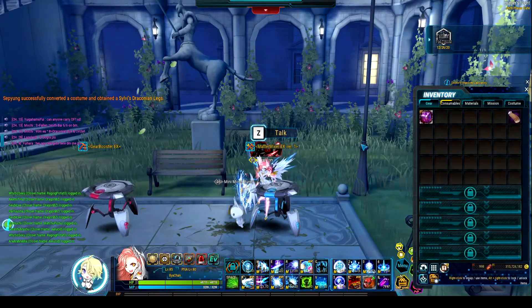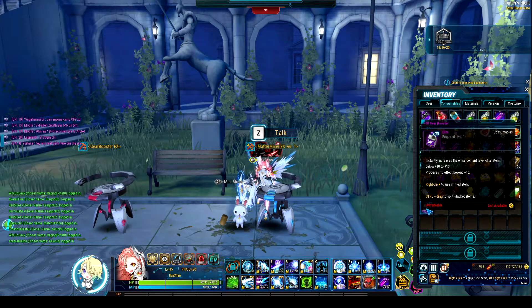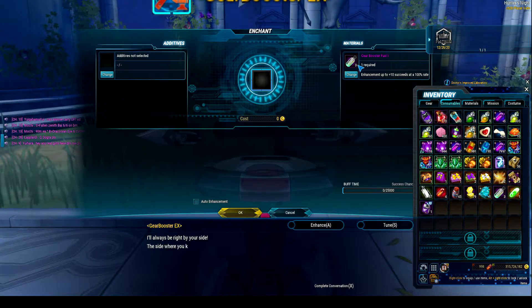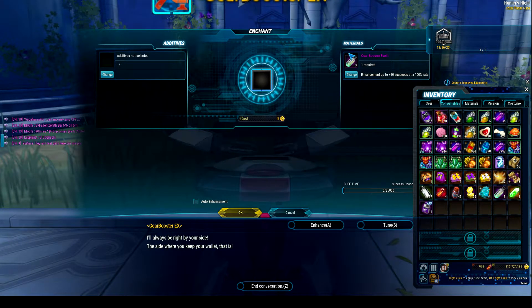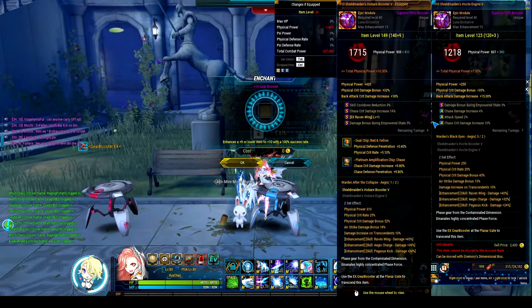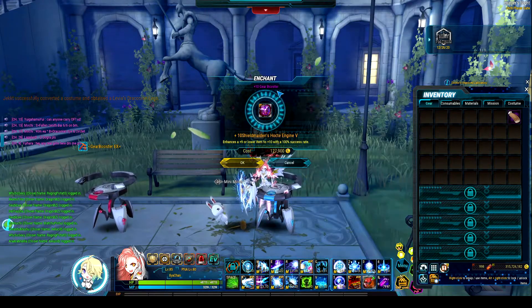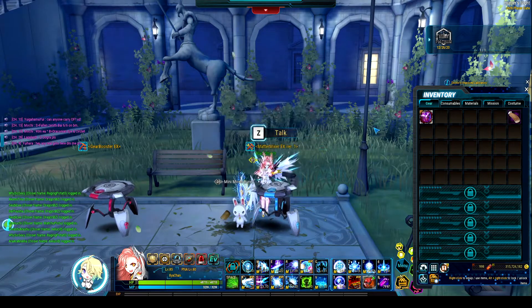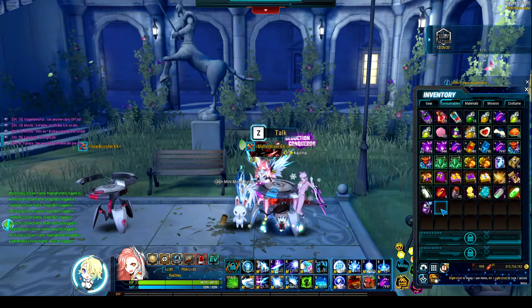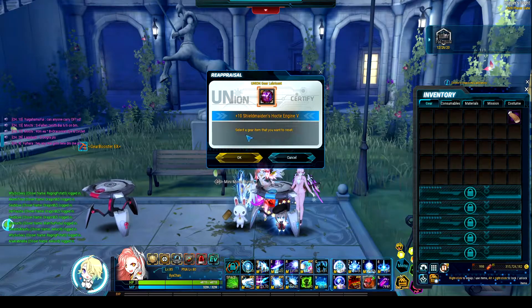One last thing I wanted to show with enhancement is that the gear boosters themselves work a little bit differently now. Before, you would have to go to Enhancement and then select a material here, which was your gear booster. But right now, the way it works is you just open the gear booster, put in your gear, and then click OK. Of course, my item is already plus 10 so there's no reason for me to do this, but that's basically how gear boosters work now. So if you want to enhance something with a gear booster, you have to go and click on the gear booster itself.